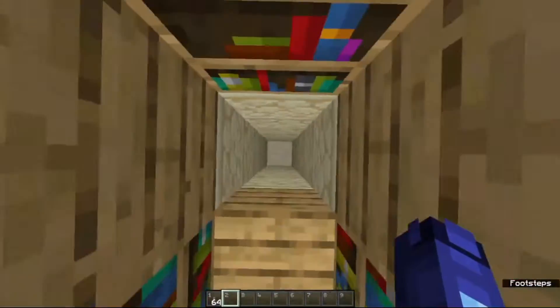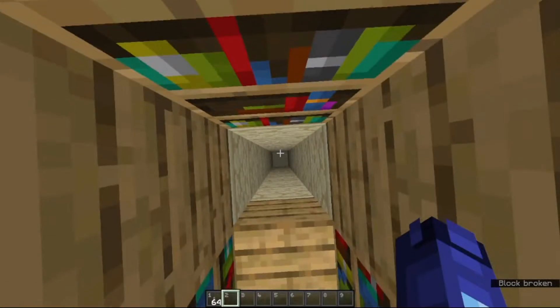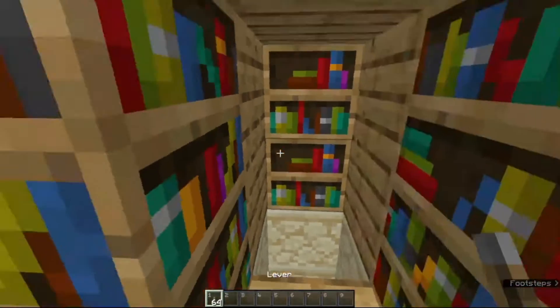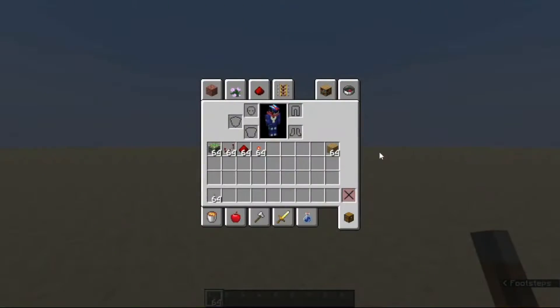Now we can fall into it, we can make a ladder, we can make stairs — there are so many possibilities. So yeah, let's get started with building it. Here are the materials you are going to need for this build.